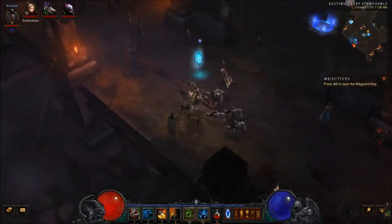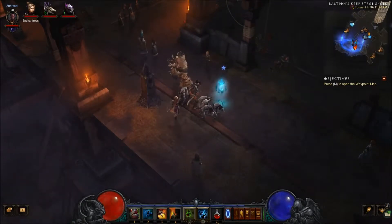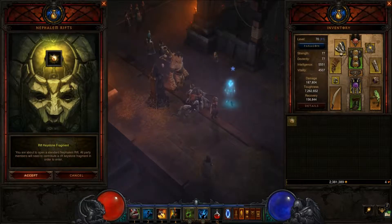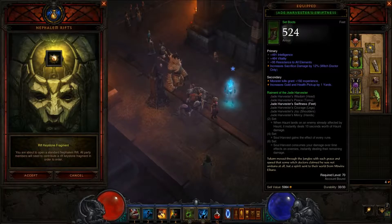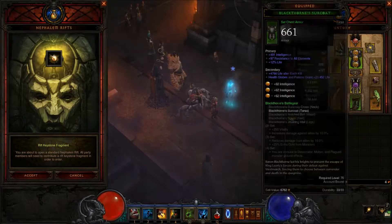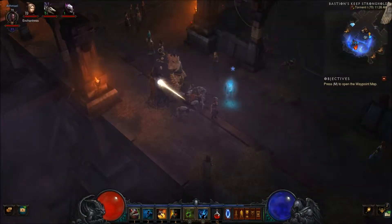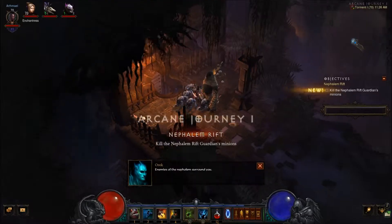Howdy viewers, Arthmael returning with my let's play series. I'm just starting off into Nephilim Rifts — I did make a video yesterday but unfortunately it didn't capture correctly, so I missed a bit of gameplay. I've got a few extra legendary items since that video, managing to get from Kadala: Jade Harvester's boots, Thing of the Deep mojo, and a Black Thorns chest armor, so we're a little more tanky. We're heading into Torment 1 now.